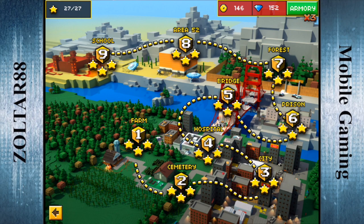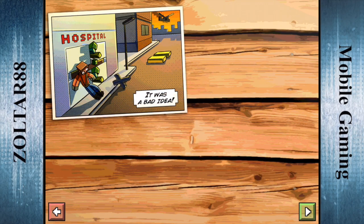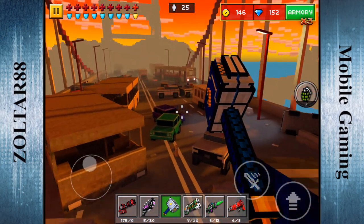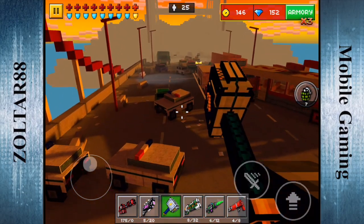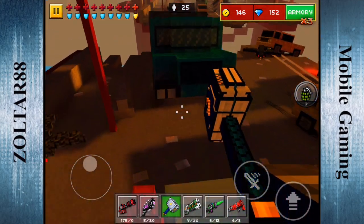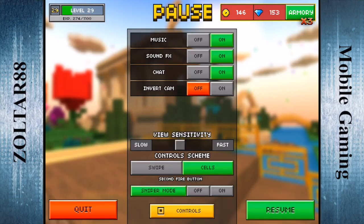And the next one is on the bridge. The one on the bridge is going to be in the back of a truck towards kind of the end of the bridge where it breaks off. So we're going to go ahead and go over there — all the stuff is going to be spawning in — and just green truck right here. And here's the gem. Go ahead and collect that.